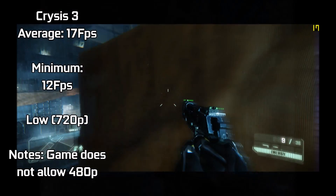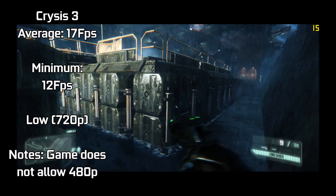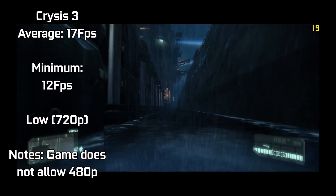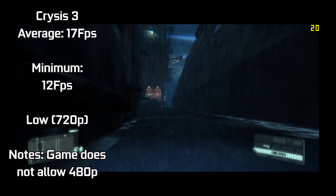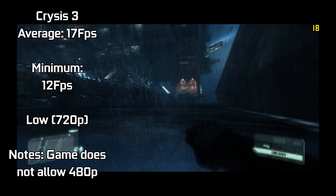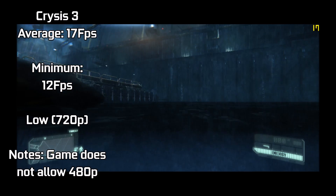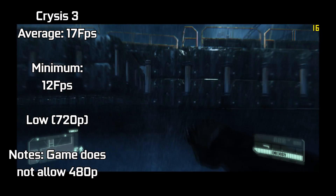Finally, Crysis 3 — the game that brings even today's gaming graphics cards to their knees. We can see the game struggles to run, only hitting averages of 17fps. Although still looking great at the lowest settings, I wouldn't call this a very playable experience. Moving too fast drops FPS to minimums of 12, and the game did not support a 480p resolution. However, I doubt much of a difference could be made by dropping the resolution anyway.